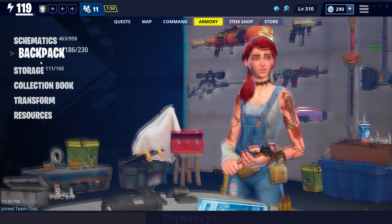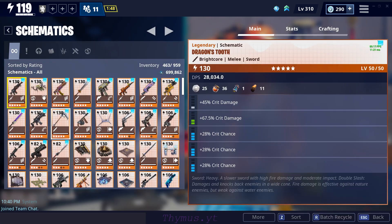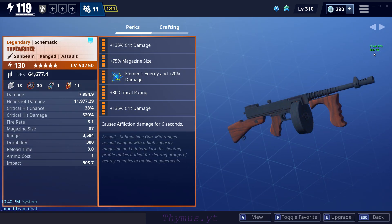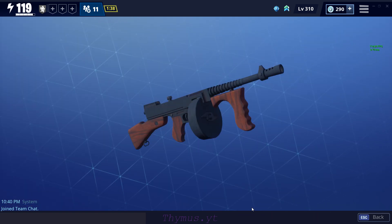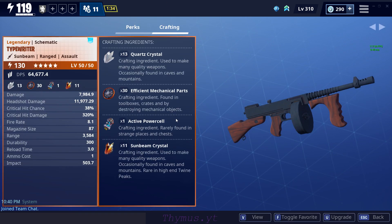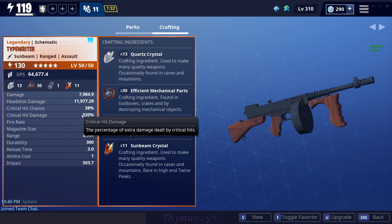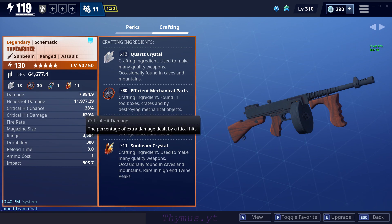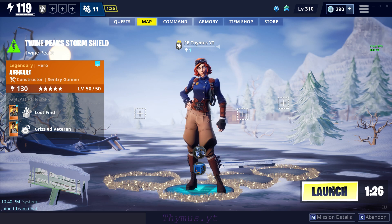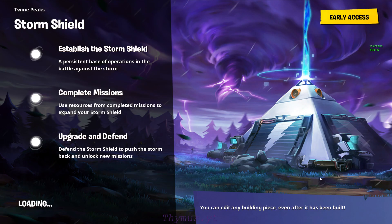Hello guys, welcome back to the channel. In this video I'm just gonna show the new Tavrider. So this is my Tavrider — it's a Godward one, it's a critical build one. It has 320% critical damage and 38% critical hit chance.